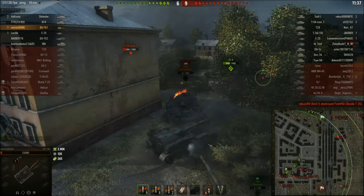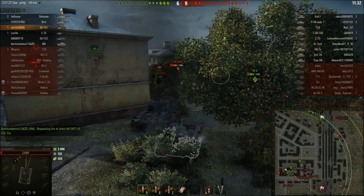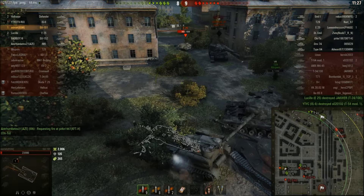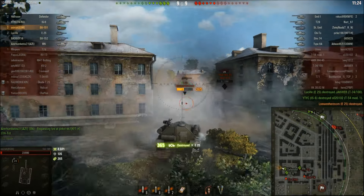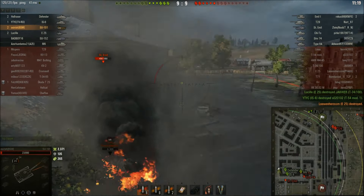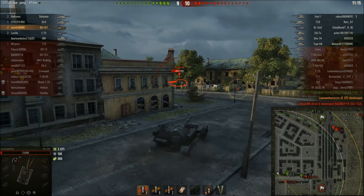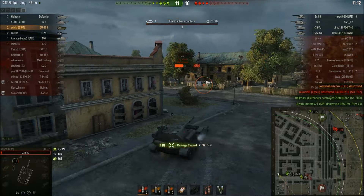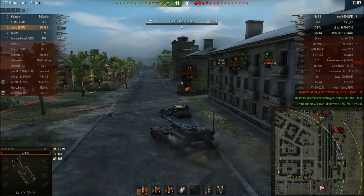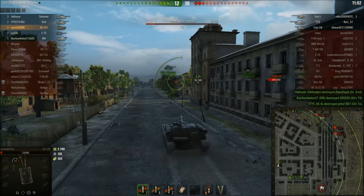You get the penetration and the alpha, but the horrible aim time. The E25 has backed away - I'm wondering if I can swing around and get anything. The T-54... nope. E25 is back, swing around - no, I've been blocked. We angle and take him out. Thankfully he didn't fire - I was a little bit lucky there since I'm only on 23 health. One tank left on the enemy team.